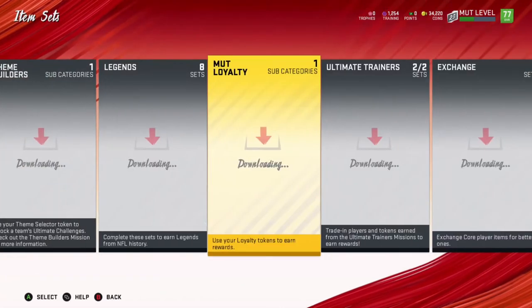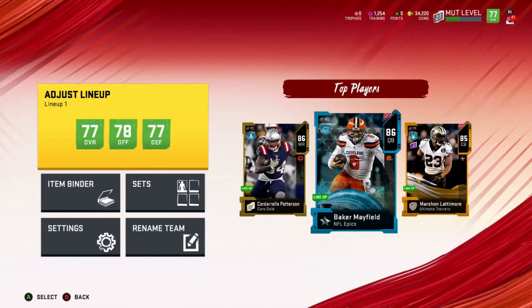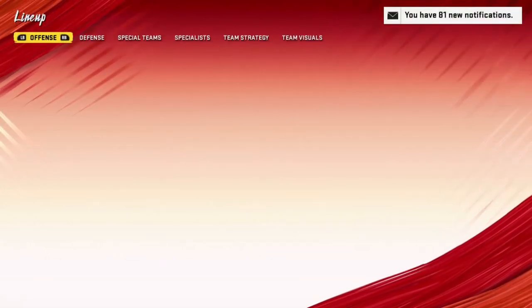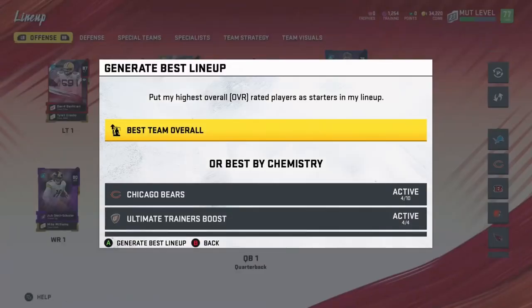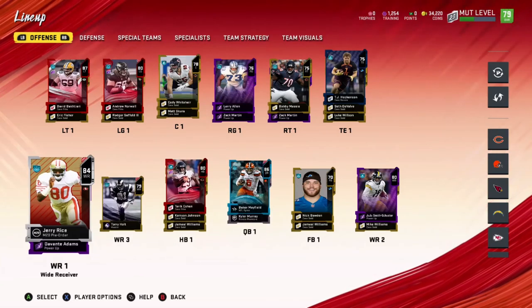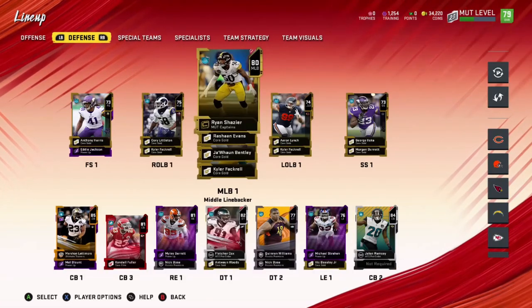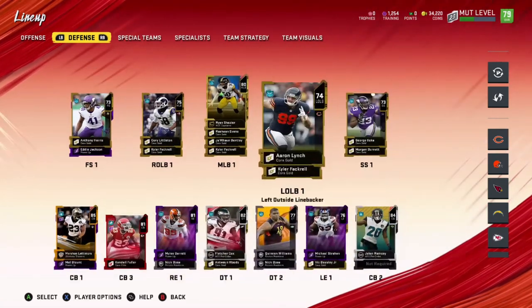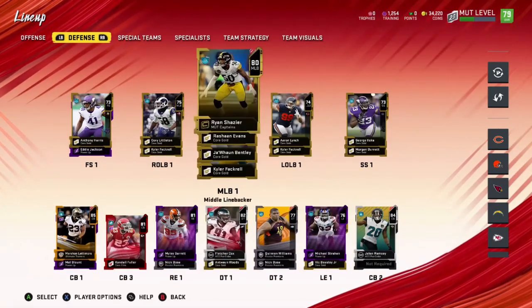That's going to do it for all the packs and for this episode, but let's check out the team before we go. We have a lot of new additions to the squad today. If we press upgrade, we are a 79 overall. We got Jerry Rice, we got Andrew Norwell on offense, and on defense we got Kendall Fuller — who I'll probably sell — and we got Fletcher Cox. If you guys enjoyed this video, smash that like button and subscribe if you're new. I'll see you guys later, peace out.